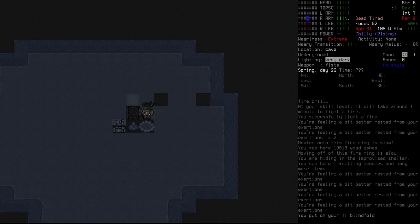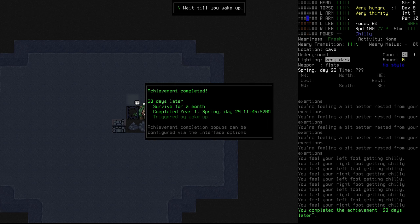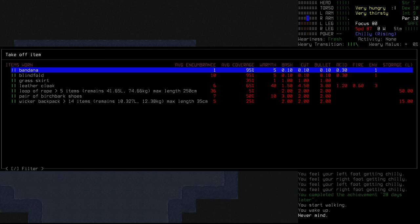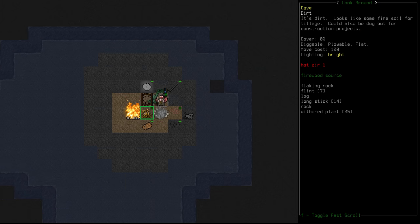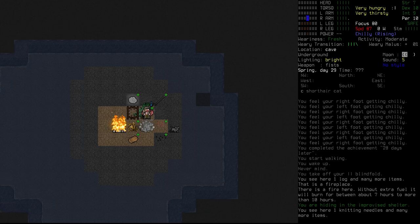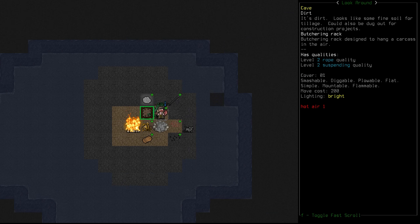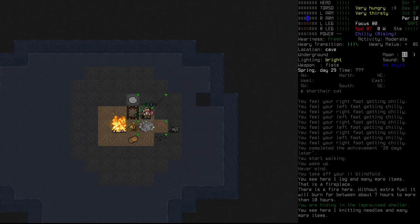We survived for a month! We wake up not feeling tired, which is great. We take off the blindfold to start the day — the fire is still going with seven to ten hours left, which is fantastic. We still have a log left over. We're at the end of spring with a lot to get done. The fireplace could have been placed closer since it doesn't emit smoke, but the idea was to extend the light. Maybe that was a mistake — we may need to move it. It only takes two hours though, so it's not a big deal.